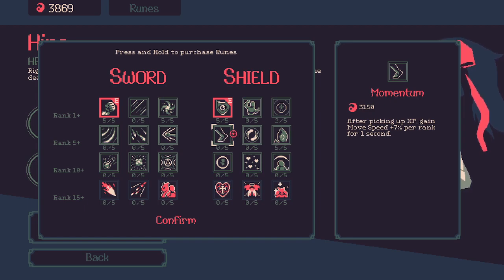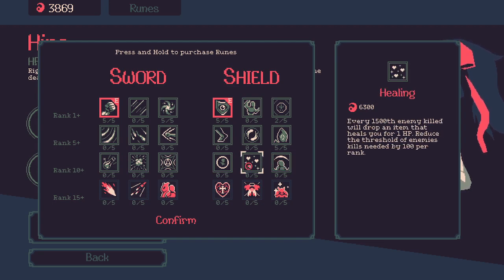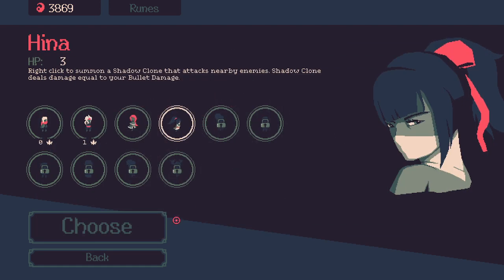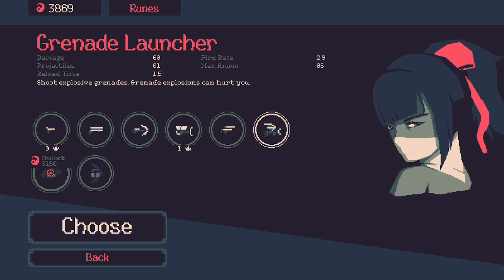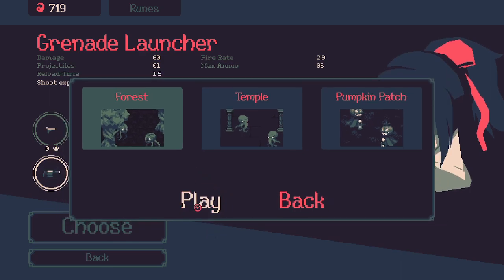If you gain XP you gain move speed — I don't think I want it. The blessing is really interesting, this is every thousand enemies. I'll just keep it like that and choose Hina. The flame cannon is interesting, and the green grenade launcher — this can be very interesting. I'll try another one and just play on Darkness One Forest, the easiest one, and try again.